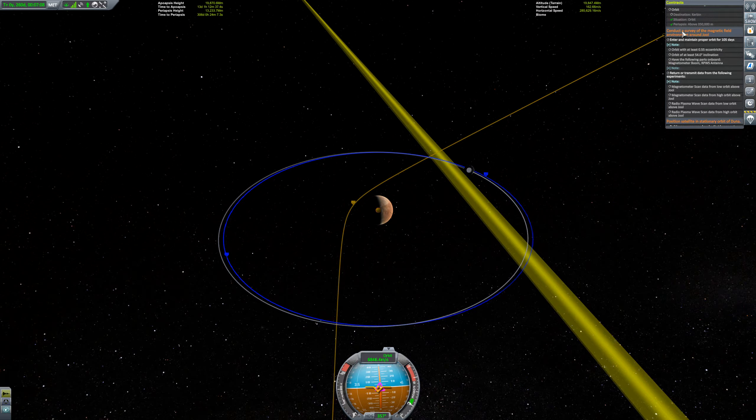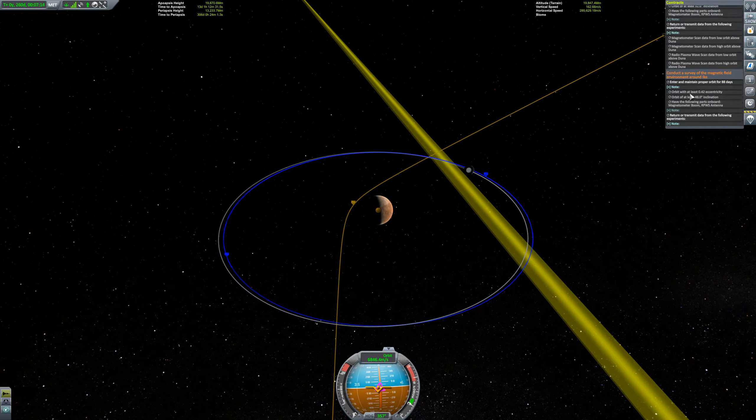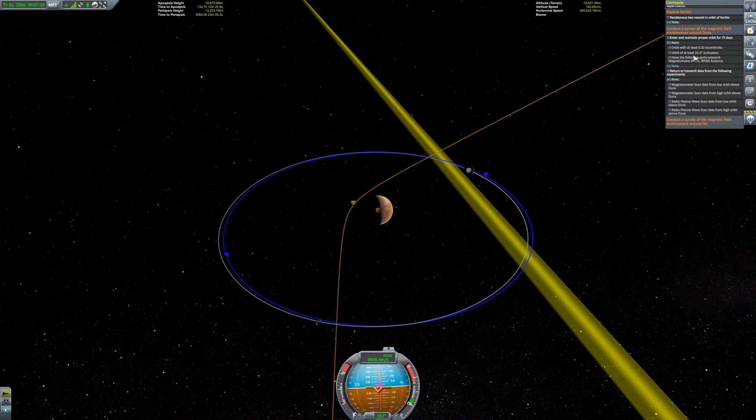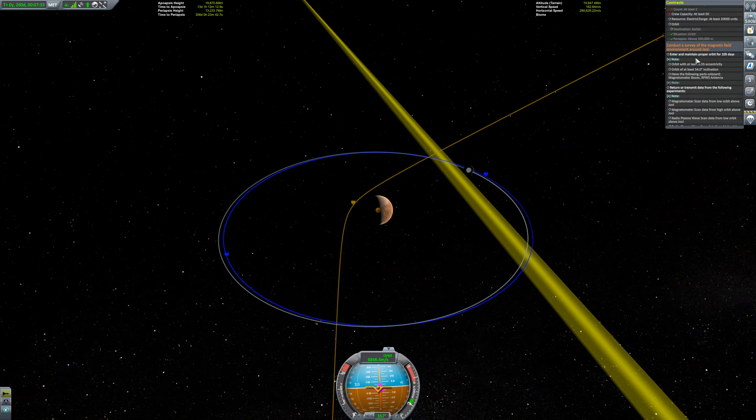Our other contracts for the probe: one's for Joule, and there's a magnetic field survey around Ike and a field survey around Duna, and the direction of the orbit doesn't matter for those. We will need to put ourselves in a 32-degree inclination, so let's check with Ike.